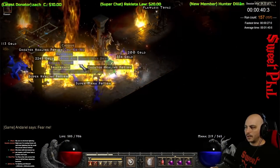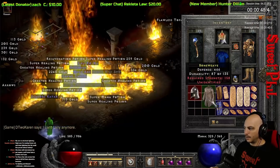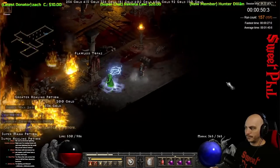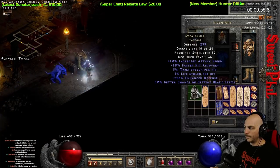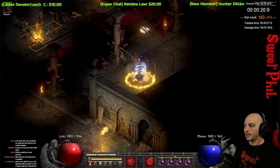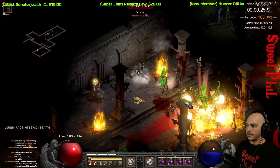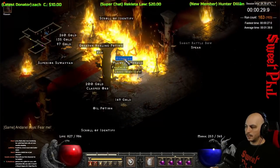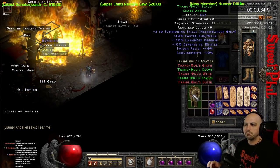Run 157 — not the craziest GG item, but it is a unique flask. Usually it's not noteworthy, but this one actually rolls with perfect Magic Find, and that can get up to 50. It's kind of a budget option for melee characters with its increased attack speed, dual leech, and it's also noteworthy with that Magic Find. Then at run 163, I get the armor that goes to that exact same set — the set Chaos Armor, and it is Trang-Oul's Scales.